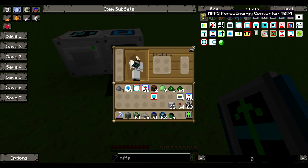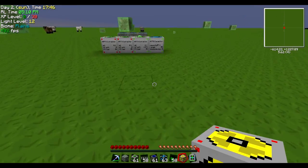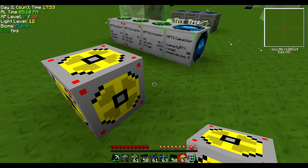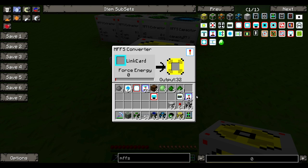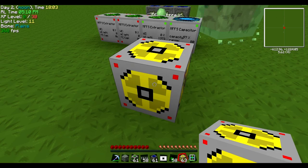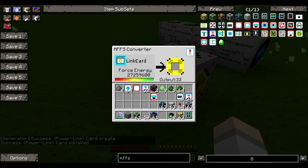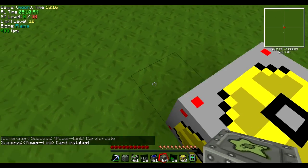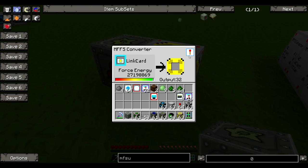Including this new one just added: a Force Energy Converter. I'm not going to spoil you guys too much. My assumption is you link the card into it and it works — if you hook up an MFSU to this, you could probably convert power back into the MFSU. That's something you guys need to play around with.